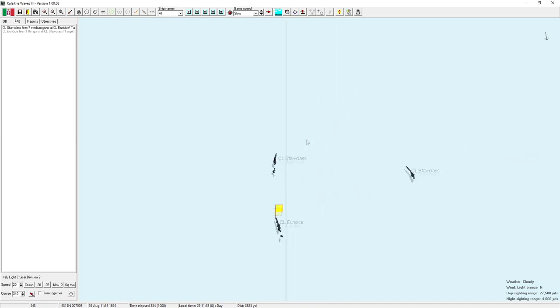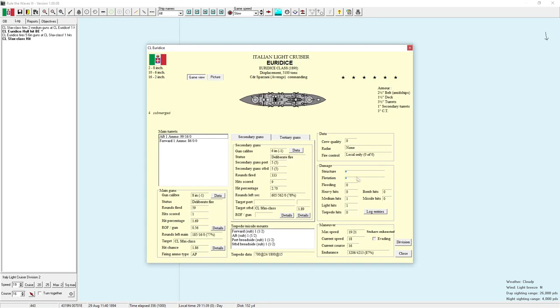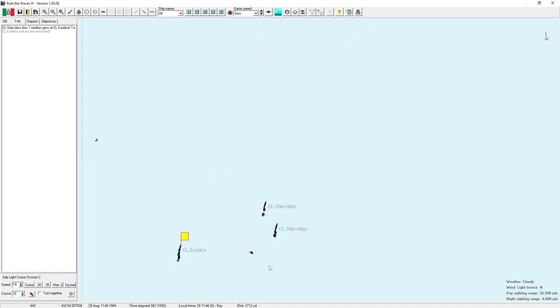One enemy ship is only moving at 15 knots — I don't know if I've damaged him or if he's slowing for more accurate gunfire. We are moving at near max speed which makes our gunnery less accurate. Now they're back up to 20 knots, so they were probably just positioning. We do have two enemy ships with 6-inch guns against just our one ship. We've taken one 6-inch hit and one lighter hit, scored one hit with our 8-inchers, and nine hits with our 6-inchers.